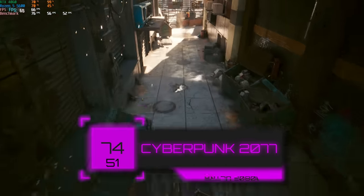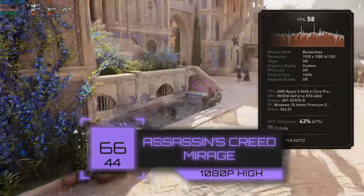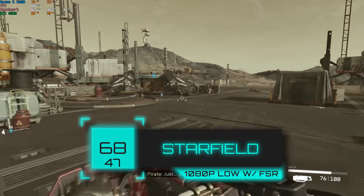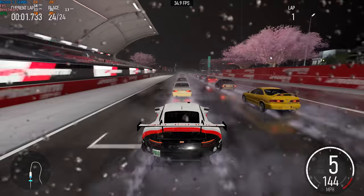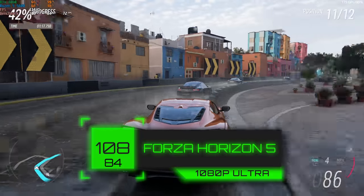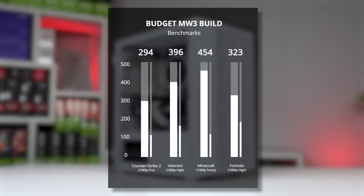In Cyberpunk 2077 at 1080p ultra settings we got a very impressive average FPS of 74. In the brand new Assassin's Creed Mirage, we dialed down to 1080p high since it's still a bit unoptimized, but still got over 60 FPS. Starfield — one of the toughest games to run — required 1080p low with FSR on to get above 60, landing at 68 FPS. Forza Horizon 5 at 1080p ultra got an average of 108 FPS. The Ryzen 5 5600 and RTX 4060 is a great combination — a lot of price-to-performance for a $700 brand new gaming PC.